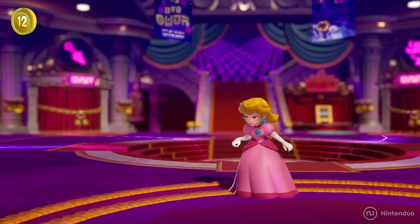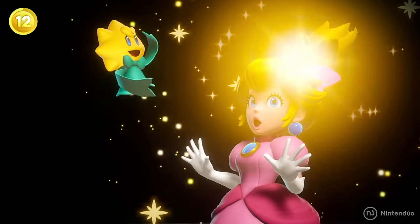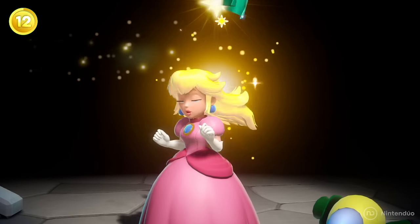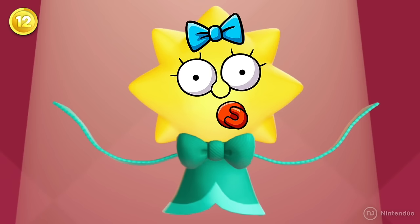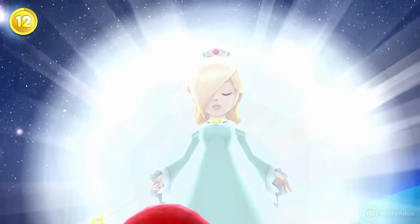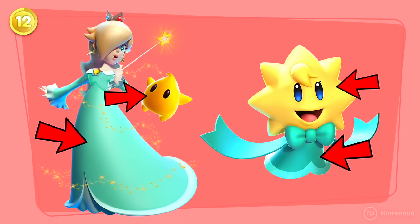Stella is the only help Peach has inside the Sparkle Theater, and her origins are a complete mystery. She has a design similar to a shooting star, but doesn't resemble the Lumas from Super Mario Galaxy at all. In fact, she reminds more of Maggie from The Simpsons than a star. It's unknown if Stella is directly related to Rosalina, the mother of the Lumas, since both wear very similar clothes and the character is star-shaped.